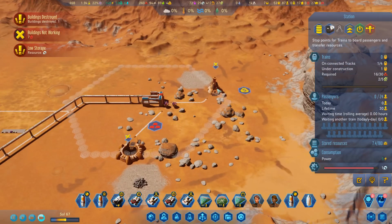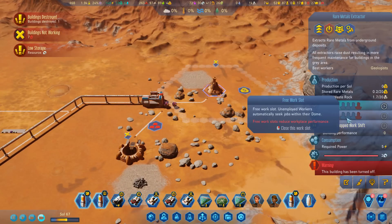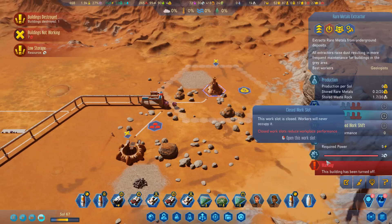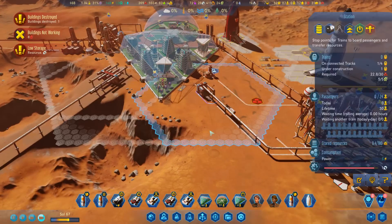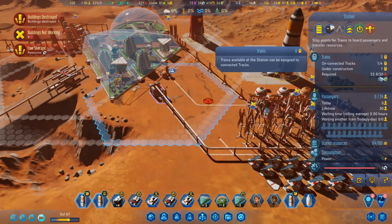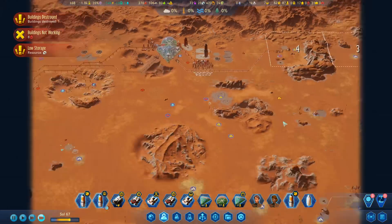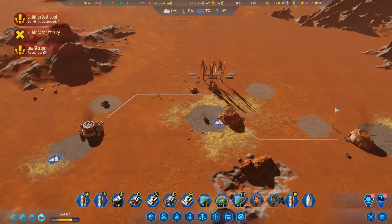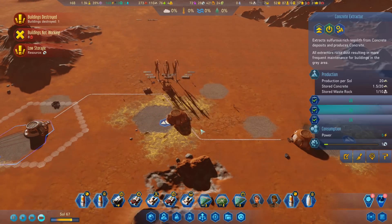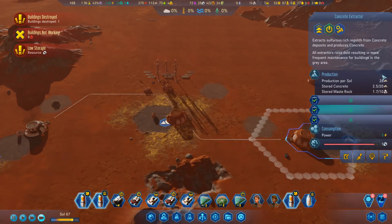We're down to like four rare metals so I need to get the geologist back on here. I may reduce the number of jobs. Go on, let's do it! We need some more metals in here and then that can get constructed.